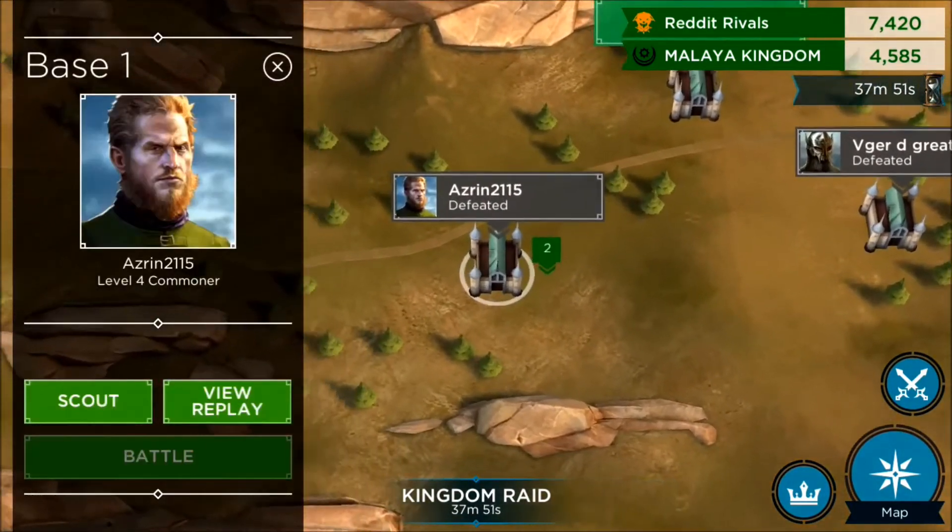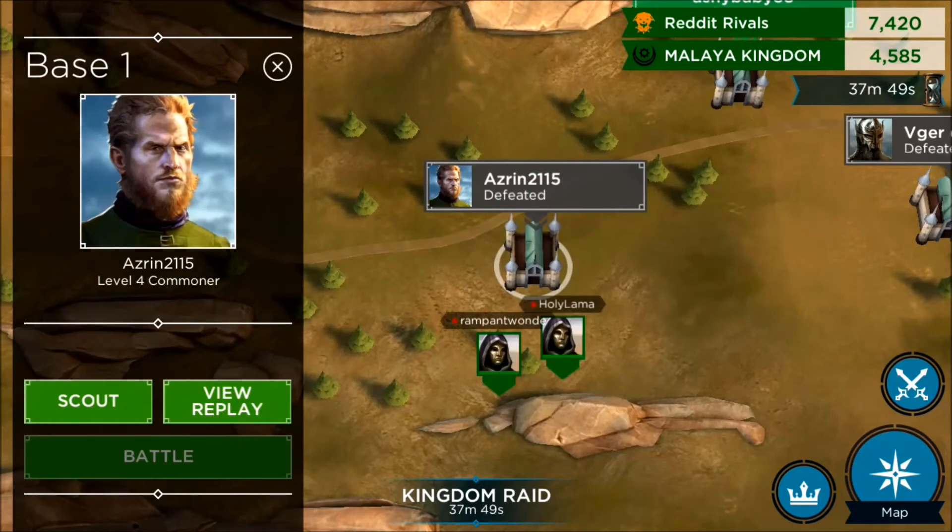Clicking on all the bases you can scout and see what their layout is. You can watch any replays of recent attacks to see the best way to defeat the base. And if you haven't attacked it yet, obviously you can click the battle button.